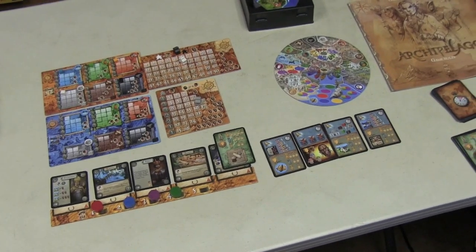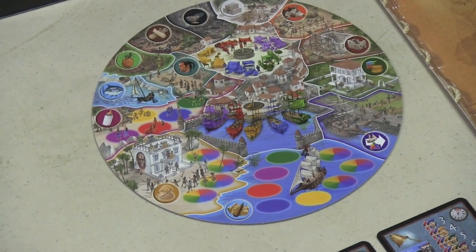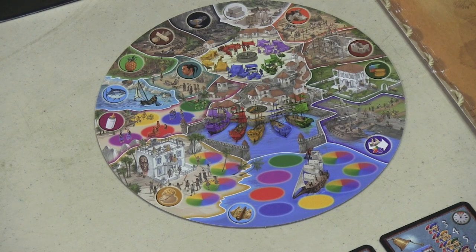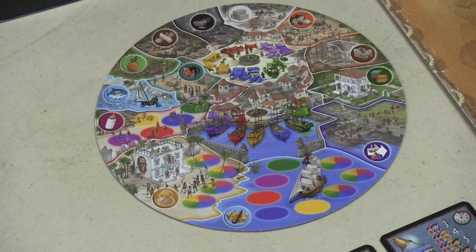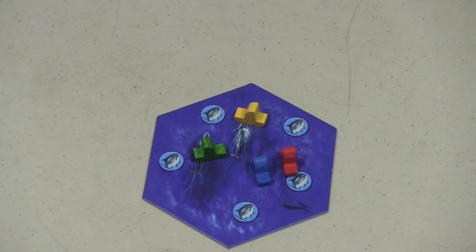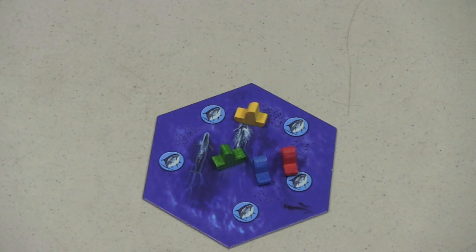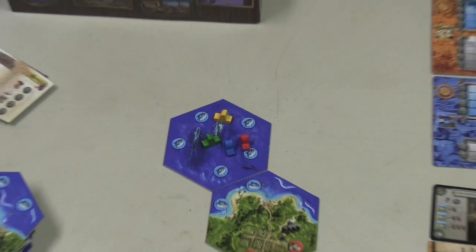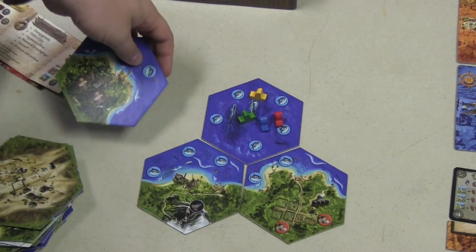Most of the game is going to take place around this board, where you place discs to take different actions. Since most actions have to do with the map, let's go there. I like to talk about how stunning the artwork and pieces are, although it makes me laugh that it looks like they took the ships from Settlers of Catan and the meeples from Carcassonne. At the beginning of the game, each player has a chance to put out tiles to expand the map — you have to match adjacent tiles.